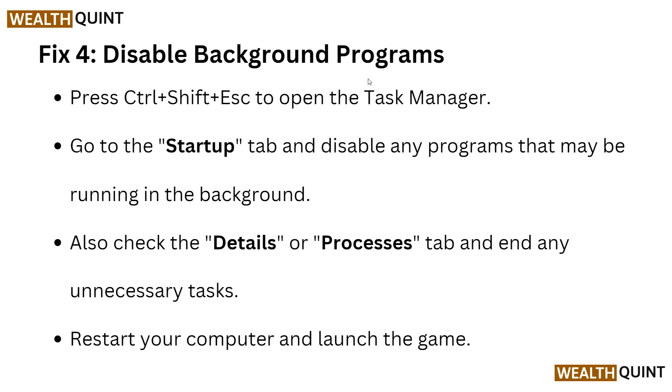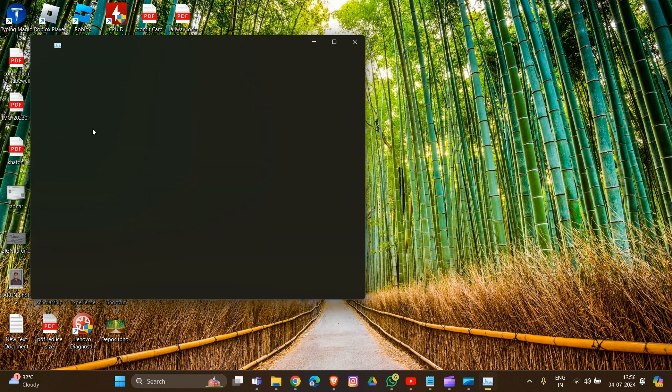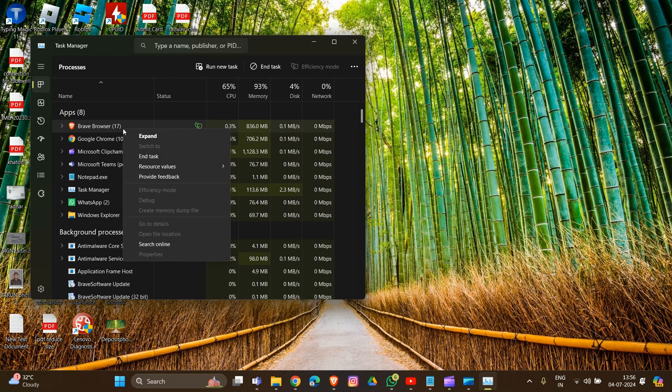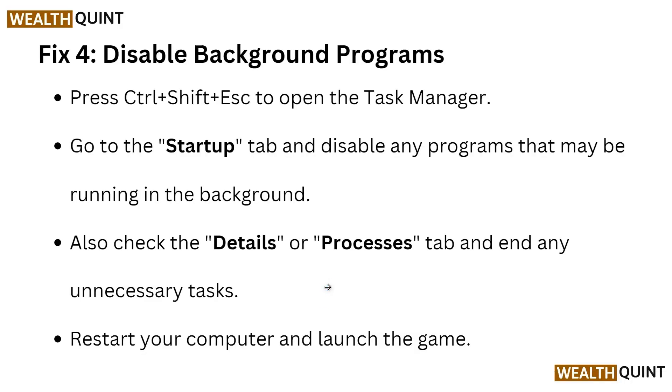Open Task Manager using the shortcut Control + Shift + Escape. Here you can see all the apps that are running. Right-click on any unnecessary app and choose End Task to close background running apps. Also check the Details tab and end any unnecessary tasks there. Restart your computer and launch the game again.